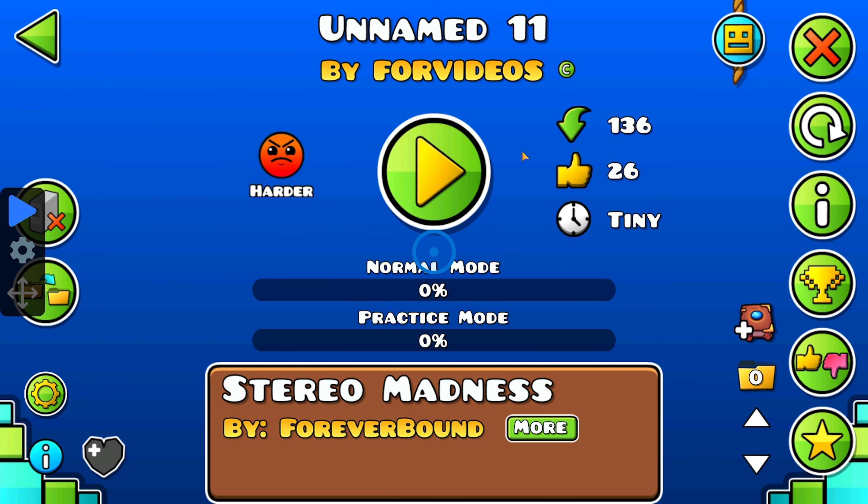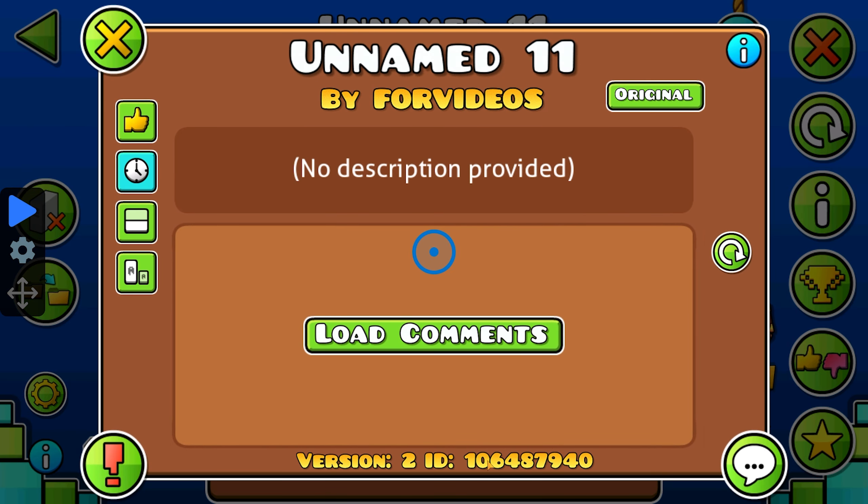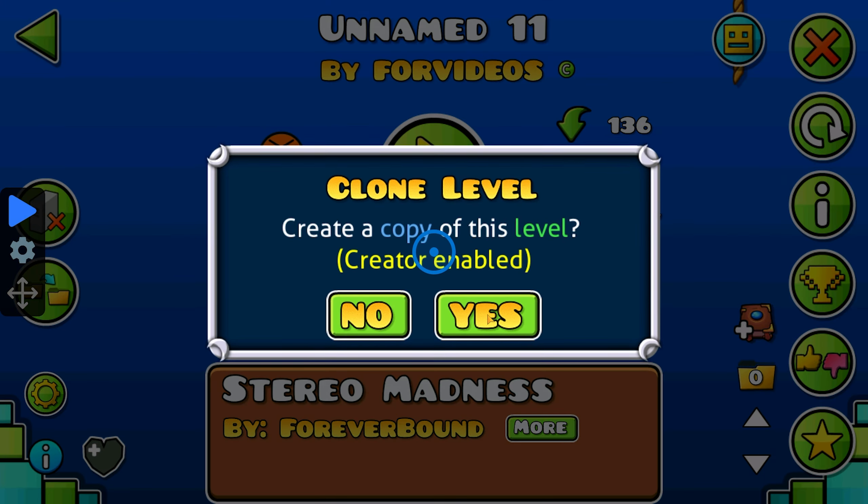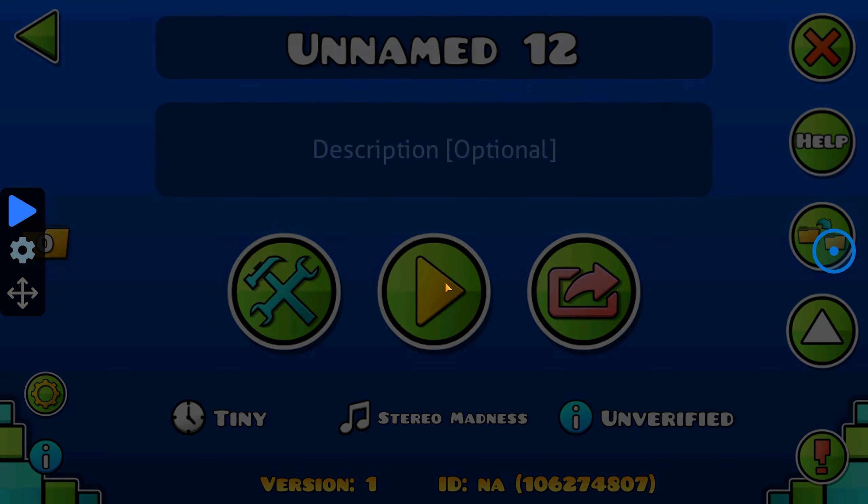Go to Geometry Dash. Afterwards you need to search for this level — the ID I will leave in the description so you can copy and paste it faster. You need to copy this level.